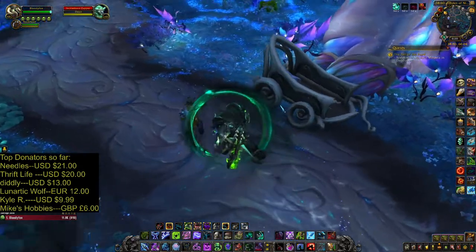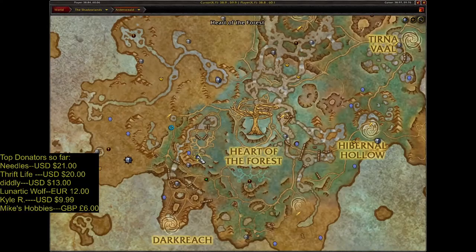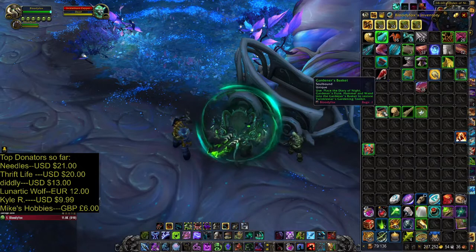Let's take the last item under this card — the gardener wand location. Now let's click on the basket.